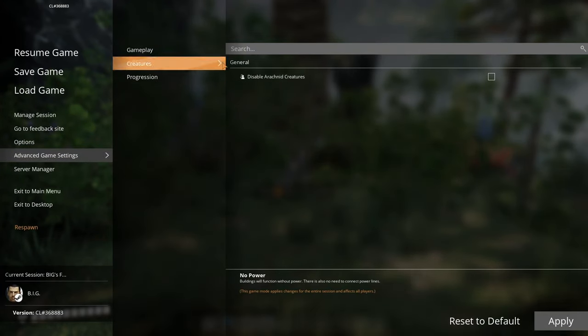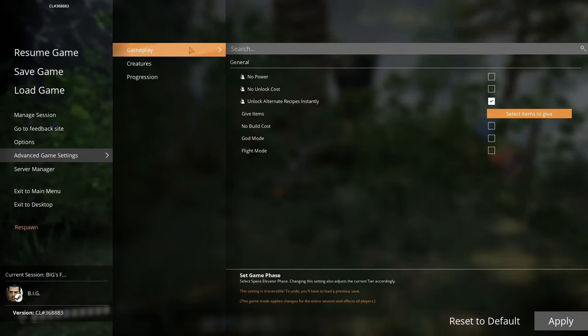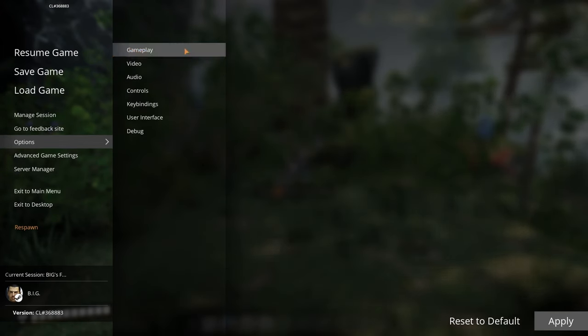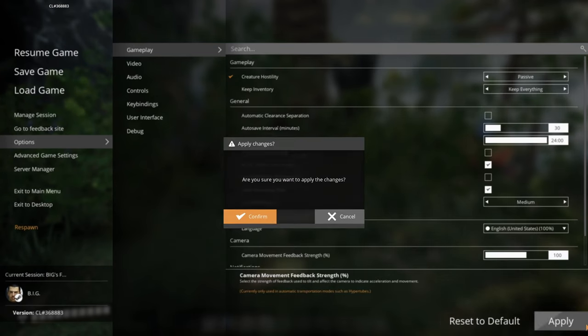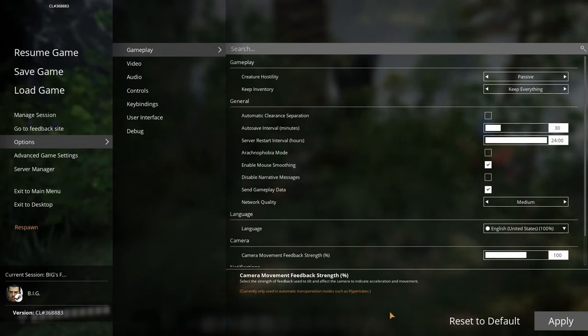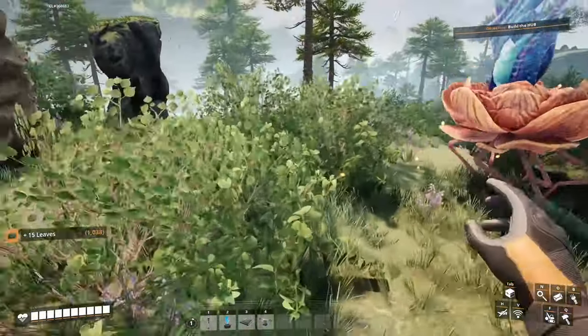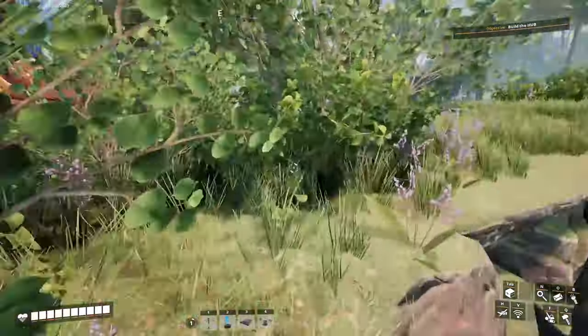I'm sick and tired of playing with those creatures. Let me go into options — gameplay, animals passive, reset to passive. That's the way I want to play this. It's gonna be really, really relaxed in here, no hurry to do anything. It's gonna be just outstanding.